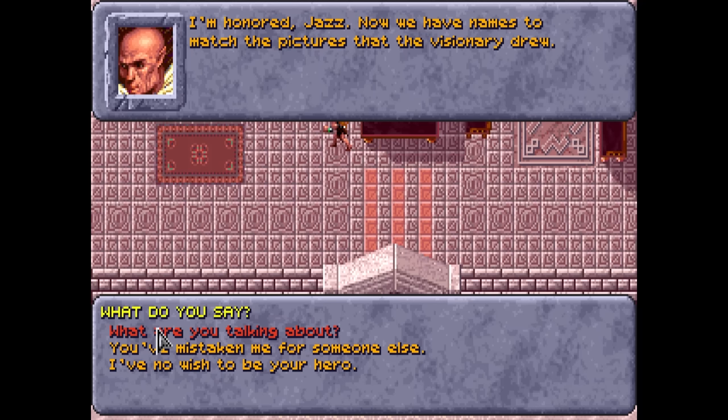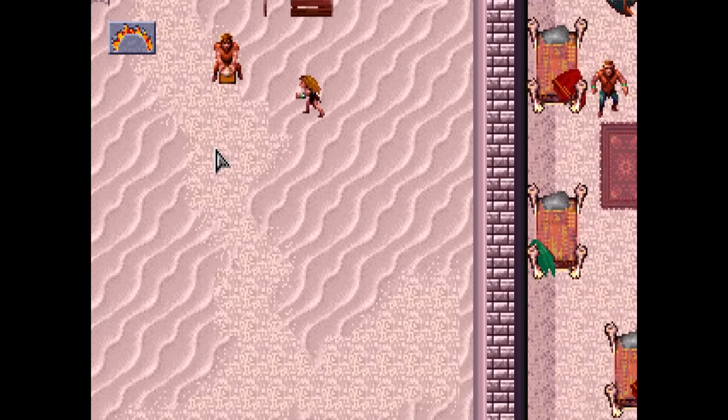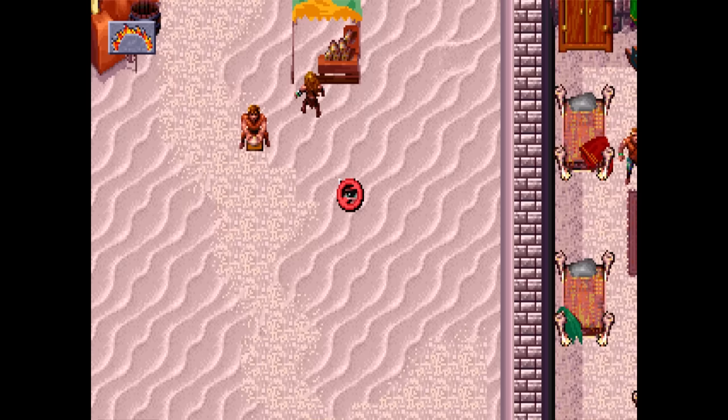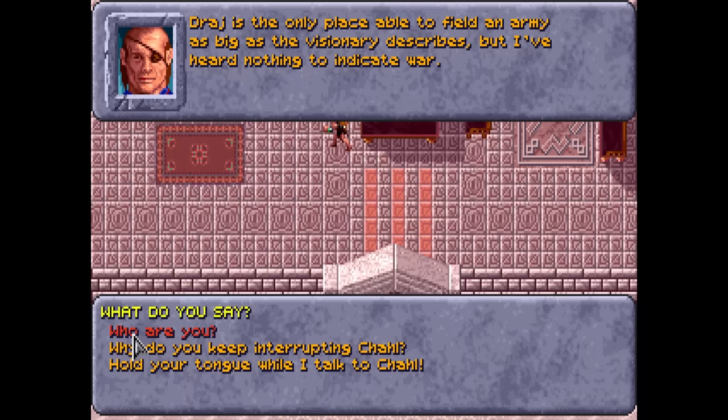Our coming was apparently prophesized by a halfling visionary, who claims we're about to defeat the armies of Draj on behalf of the free people. Draj is preparing a vast army to surge out into the wastes and wipe out all of these free villages and capture their inhabitants as slaves. We're not going to be able to rest on our laurels here. We speak to the town's leadership, which appears to be going through a bit of a power struggle.